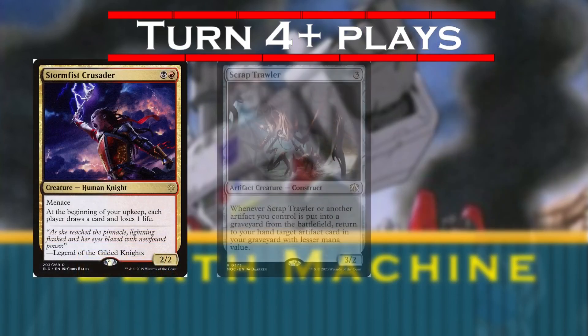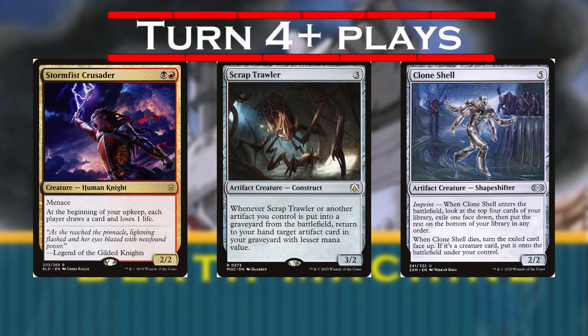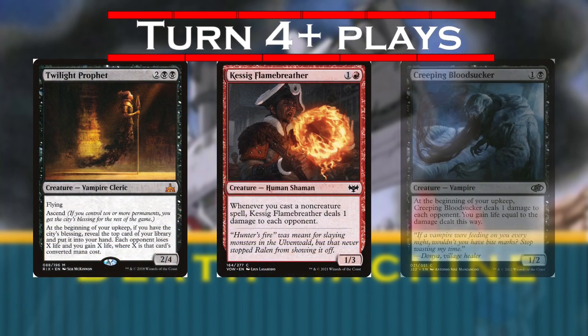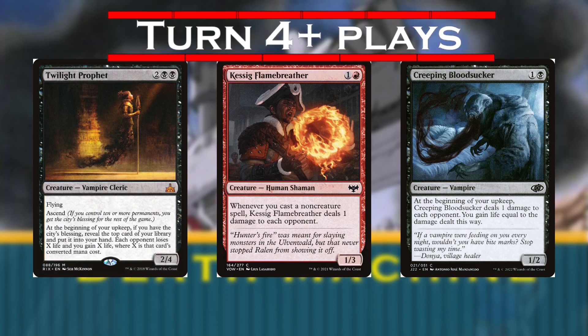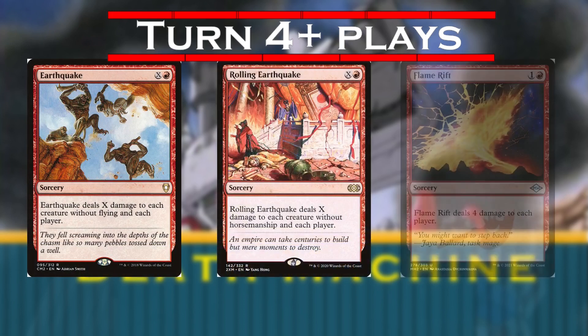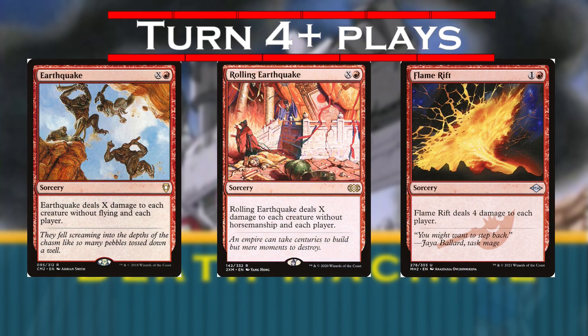We'll also play Stormfist Crusader, Scrap Trawler, and Clone Shell in this slot. A particular note is the Crusader, which can draw us into our deck and give us an extra three mana when we're ready to flip Megatron. Along a similar axis, we're also playing Twilight Prophet, Flame Breather, and Creeping Bloodsucker to regularly churn out damage without spending more resources. Failing that, we can also play Earthquake, Rolling Earthquake, and Flame Rift to tee up more damage to prepare for Megatron's reckoning.